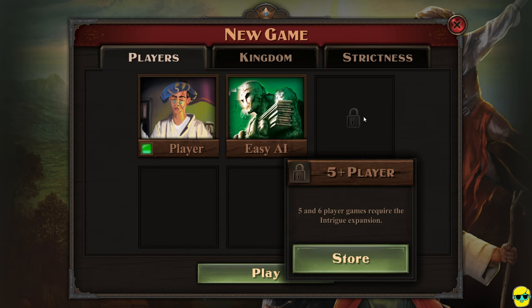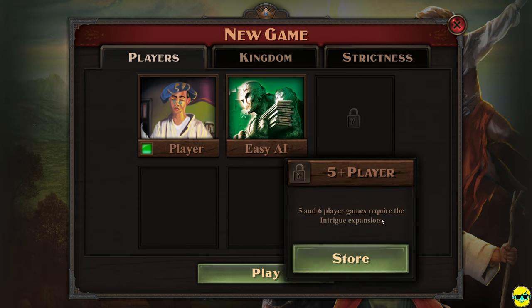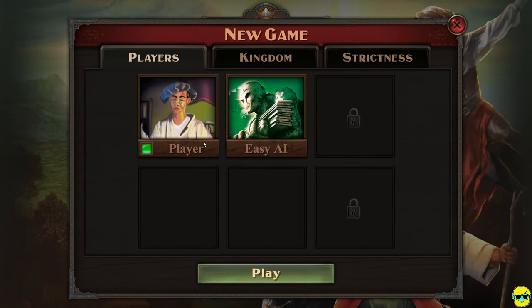You can add players, and some options are locked — you need to buy the Intrigue expansion to make a five or six player game. That was the first expansion released for this game on tabletop, if I remember correctly. You can click on the empty portraits to add more players. This game can be played as a duel or three to four players, or even five to six with the expansion. For our tutorial, we're just going to play a heads-up match. In person, this game really shines with four people.